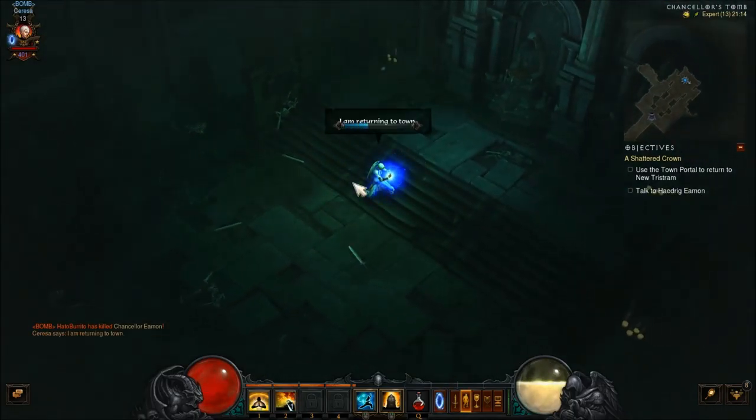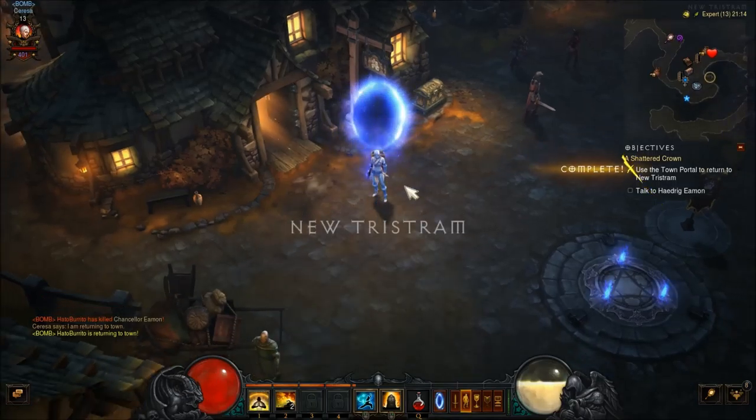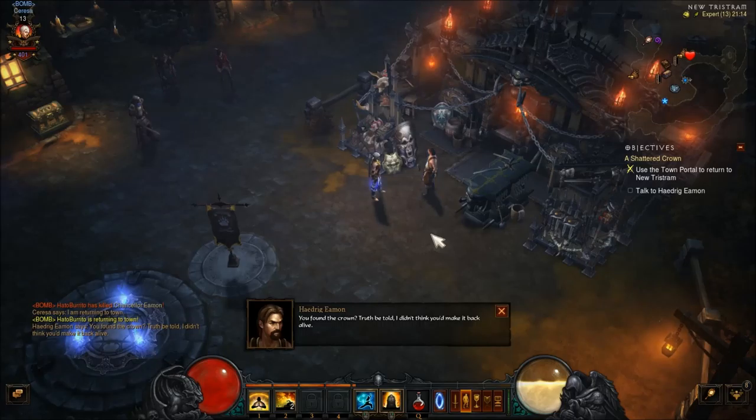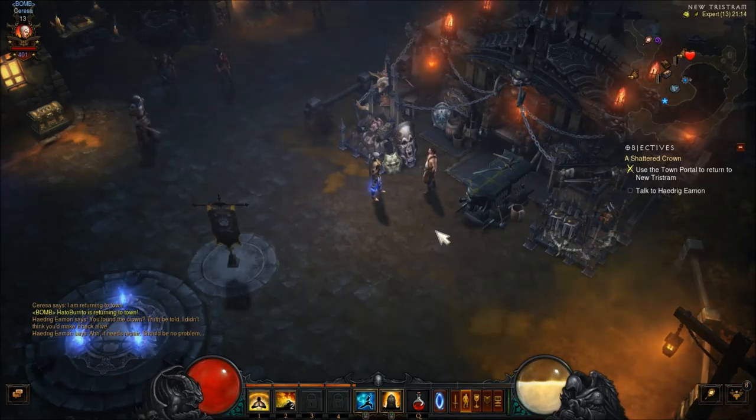So we were just given the town portal. We've had it before, but normally if this is your first game, they would say: you're pretty far away from town, hit the T button, return back to town — pretty standard stuff. In the old games, you actually had to have a scroll, an actual item you'd have to use to get back to town, but they just give it to you now. Super appreciated — I like this quality of life stuff.